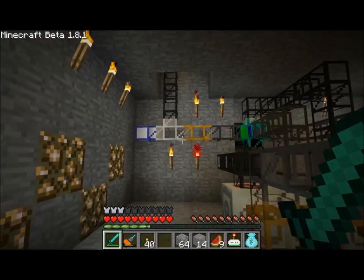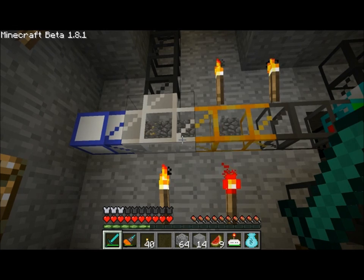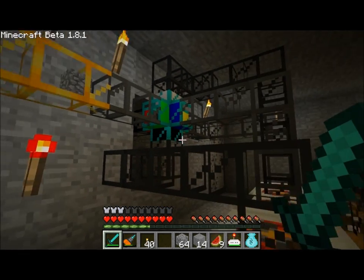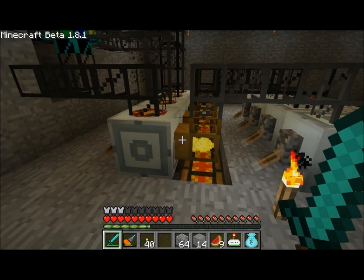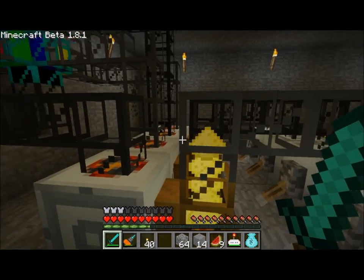And then the gold will come back over here — hopefully you can see it amongst all the other items. There it is. And the gold will be sent down into the macerator. There's a dedicated macerator for each type of ore: this one's the gold, there's iron, tin, and copper down the line, where the gold will then be cooked and sent back upstairs.